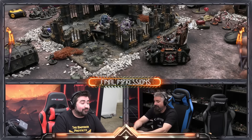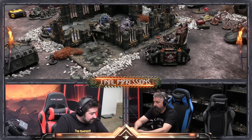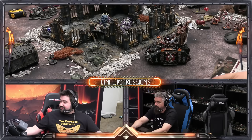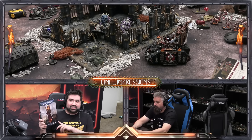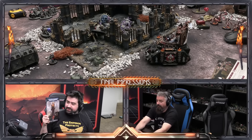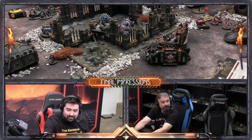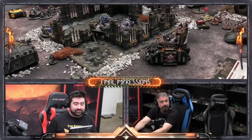Both codexes feel solid. I've heard the Genestealer Cults took more of a nerf than the Sisters — the Sisters took more of a buff. They're probably on par with each other now, which maybe explains why they're releasing both books at the same time. One complaint: they removed my Crusaders. I just got them painted and now I can't use them — I hate when they remove resin models right after I finish painting them.